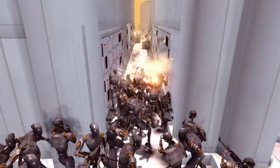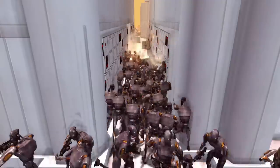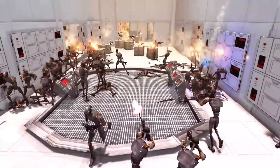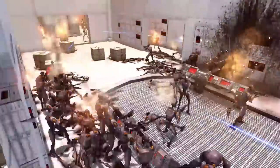Commando Droids beginning to breach the first hallway here. A number of them dropping to the ground dead already right off the bat, but they keep on funneling through and taking potshots at the clones. They're even going into this first hallway here — we got to slow this down, this is just happening so fast.